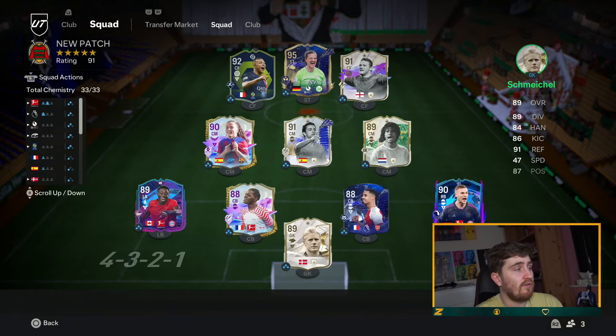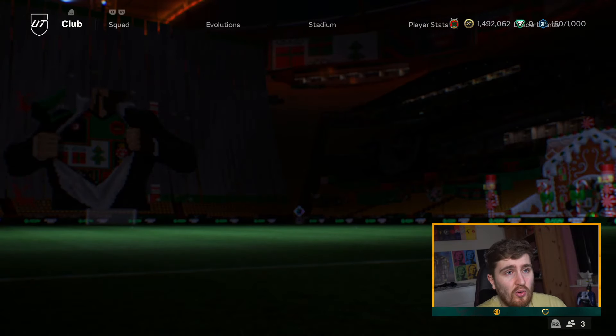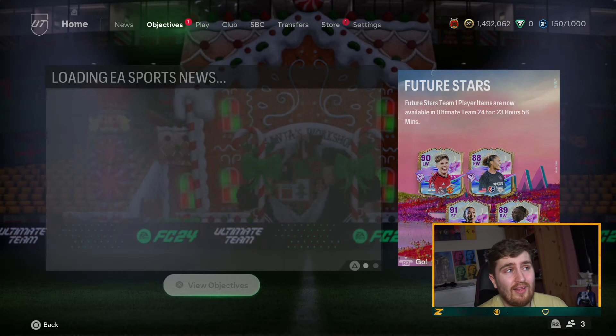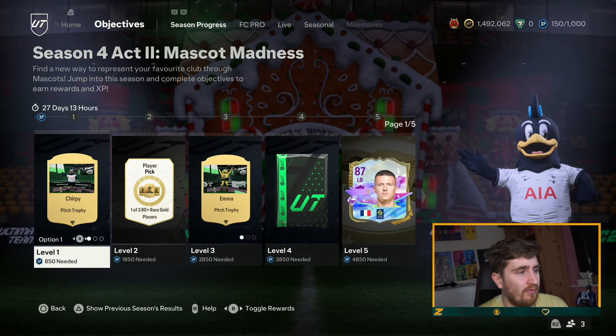Really fun formation, brilliant going forward. Defensively, make sure that striker comes back — it works really well. We'll have a quick look at the new season stuff before we finish — Mascot Madness apparently, let's go.